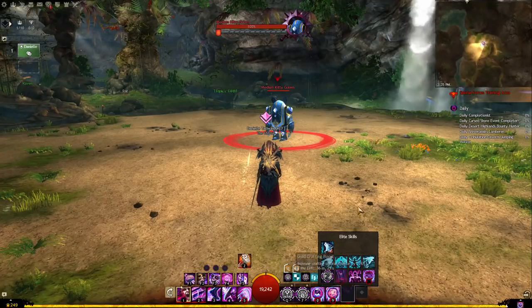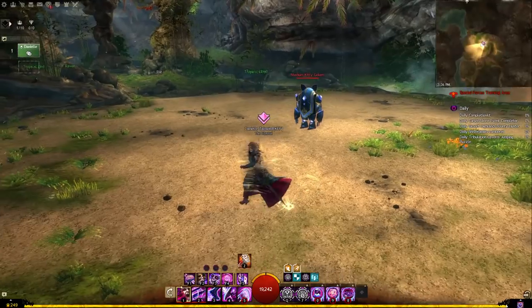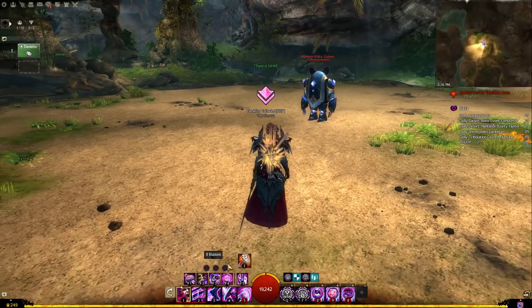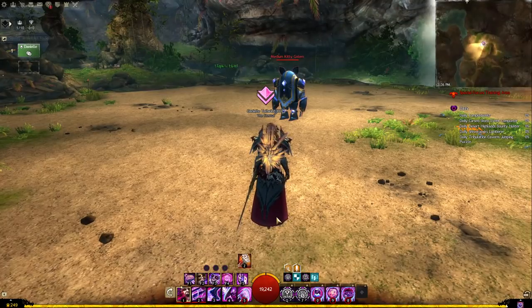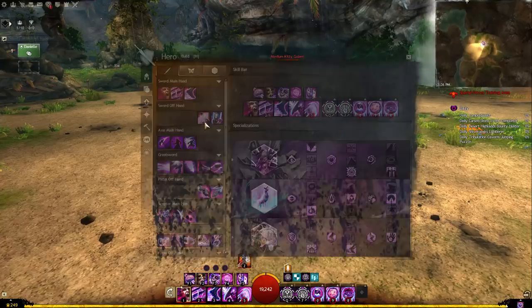Let's assume we're not running signet of humility and we're running time warp instead. We'll start off with gravity well and then I'll talk about the difference with time warp. Our goal is to double-cast everything except gravity well — having everything cast once in continuum split and then a second time outside of it. Our goal is that both times we're casting all skills, we are under the effect of the 33% increase to concentration from the Superior Sigil of Concentration.